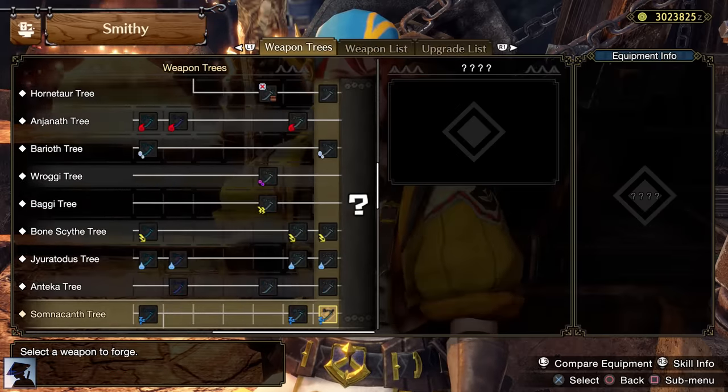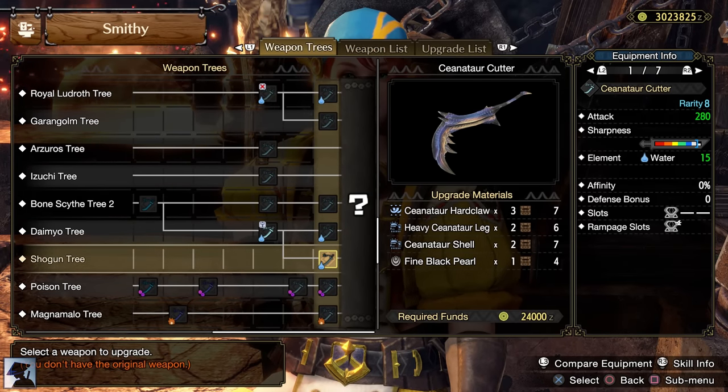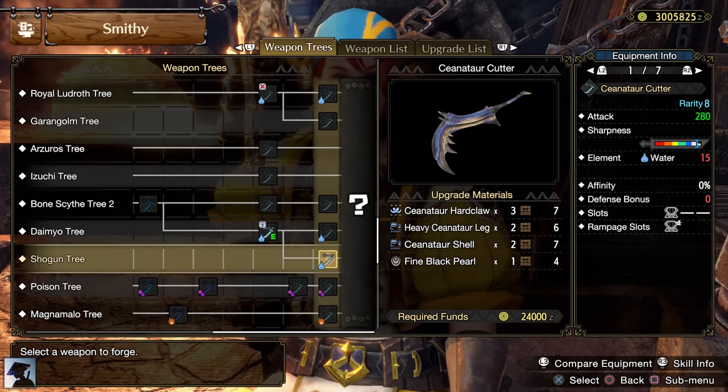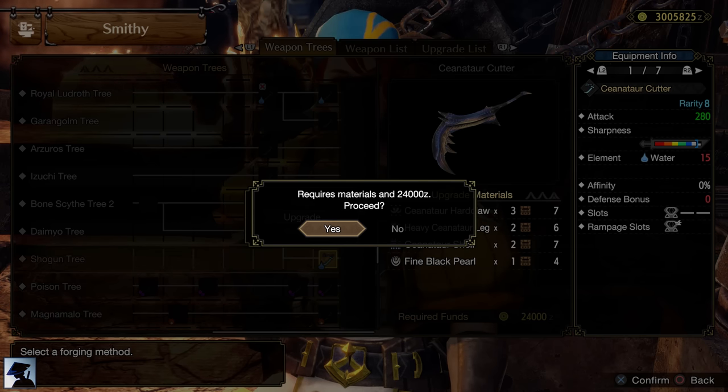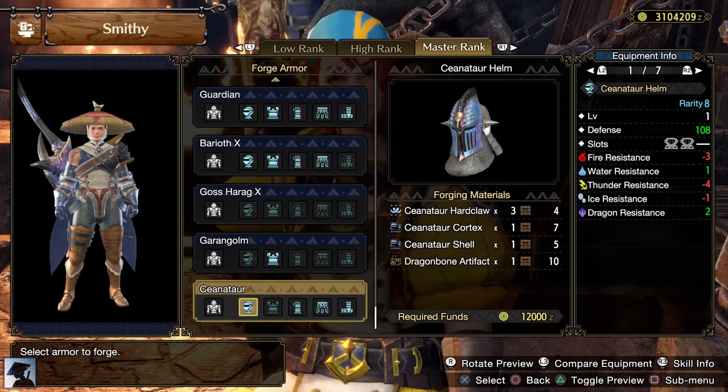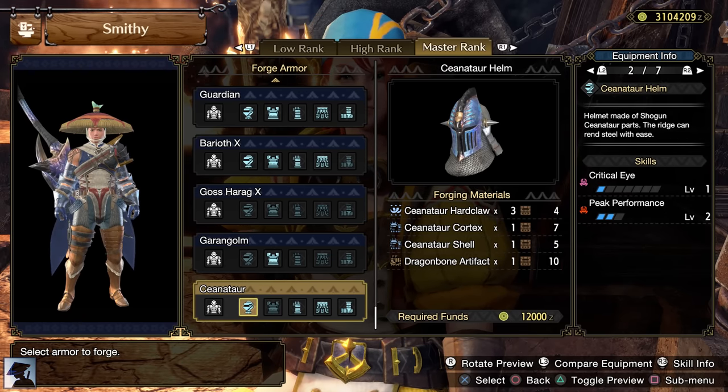If you gather enough Centuria Ore in the Citadel, you will also be able to craft two strong Longswords right away: the Kamura Warrior Rapier Plus and the True Devil Slicer. With this last one, you won't have any issue slaying Shogun's Ceanataur, whose claws are needed both for the key quest and for its Longsword. After completing this key quest, you should try to craft the Ceanataur Cutter, which is one of the strongest Longswords during Master Rank 3. Ceanataur shells can be carved from the small monster Ceanataurs.